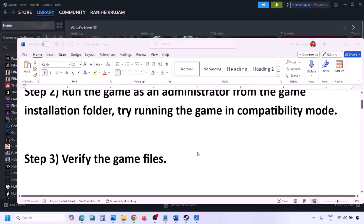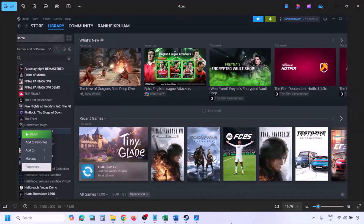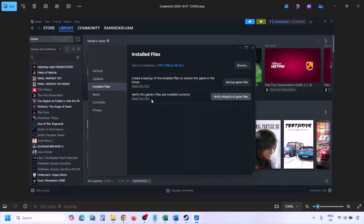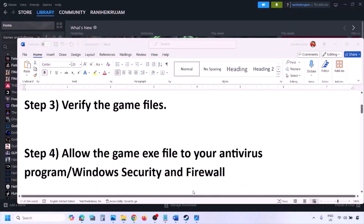The next step is to verify the game files again. Go to Steam Library, find the game, right-click, select Properties, go to the Installed Files tab, and click on Verify Integrity of Game Files. Once the verification is 100% complete, launch the game and check.